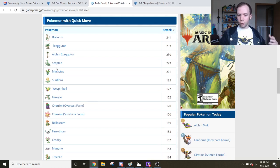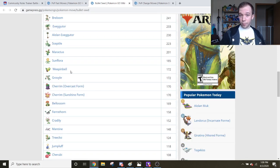Then we've got Weepinbell. Weepinbell is pretty interesting with the buff because Bullet Seed has better energy gains than Vine Whip, and Seed Bomb happens earlier than Frenzy Plant. Weepinbell also has Sludge Bomb, so in a way it's like a faster version of Venusaur. That said, Venusaur is much more bulky, and has more damage from both Vine Whip and Frenzy Plant — so Venusaur is the more powerful Pokemon. But Weepinbell is like a faster, flakier version of Venusaur. Mostly interesting for Silph Cups where Venusaur might be banned — Weepinbell could pick up its slack. Don't count it out.